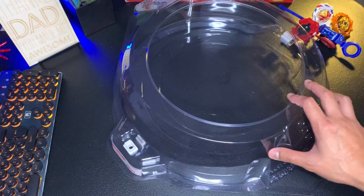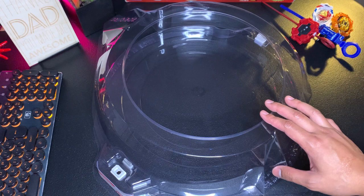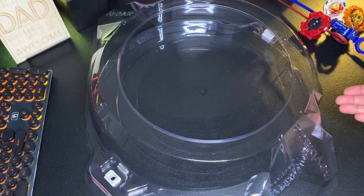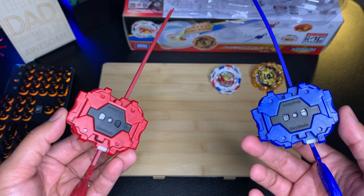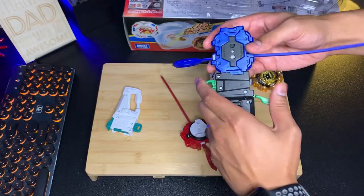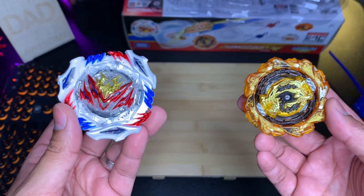This DB stadium is all transparent with white clips, which is ideal if you want it to blend in with your surroundings — or maybe if you want to be a BeyTuber. You could probably print out a big logo of your channel and put it underneath the stadium. We're also getting two right-spin light launchers. They're a lot smoother and better compared to Hasbro launchers, but they're pretty basic compared to the newer Takara Tomy ones. You can also attach these to grips which can be purchased separately.